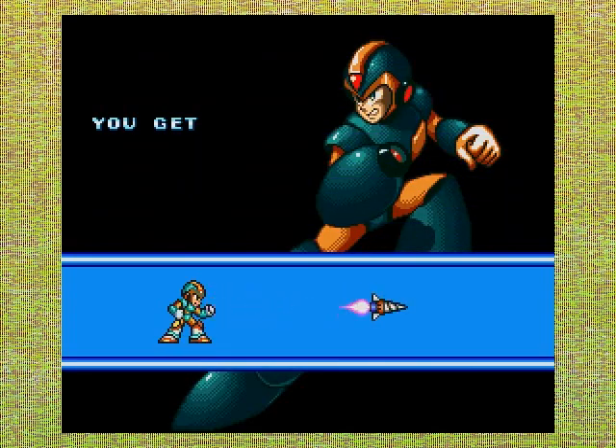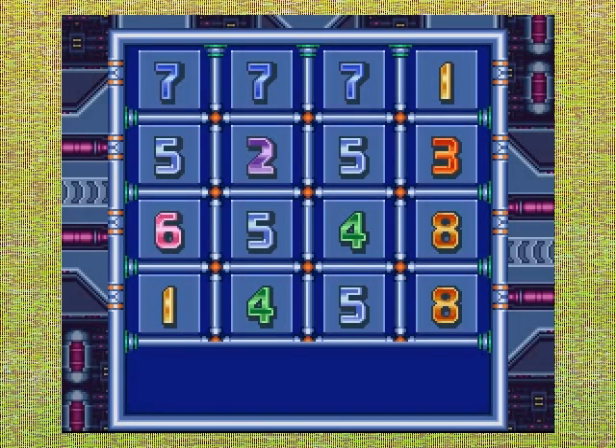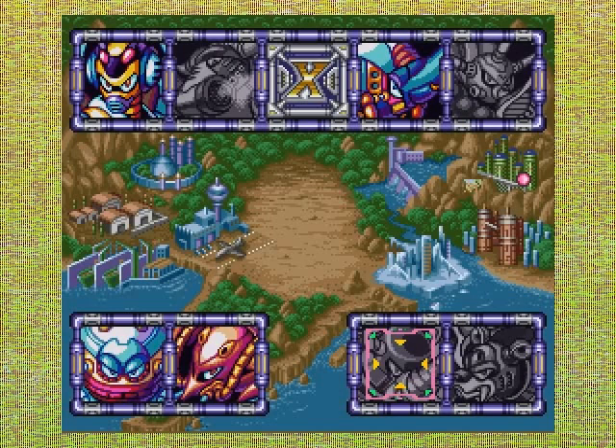And now I get the tunnel spikes — which look like that. The tornado fang. Now that is actually kind of a cool one. Now I've got to go back to Neon Tiger and get the cannon. I'll do that in a video which I'm going to do in one second.